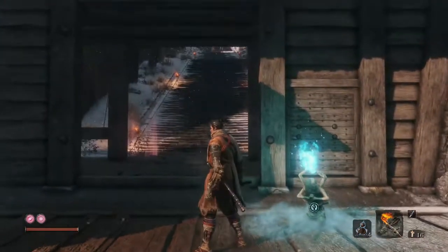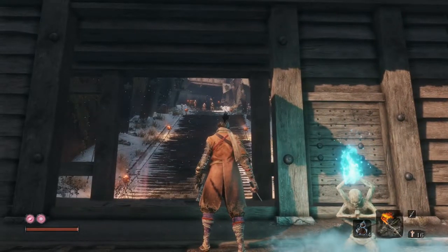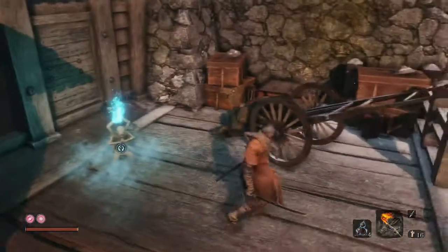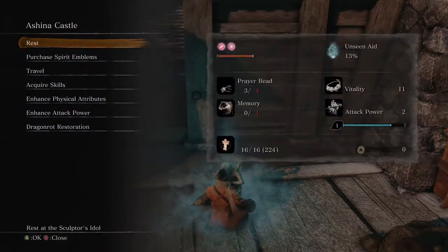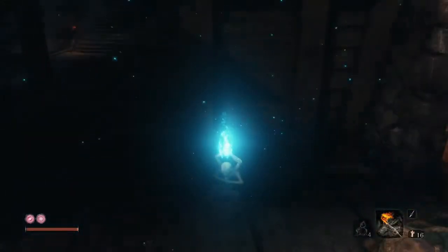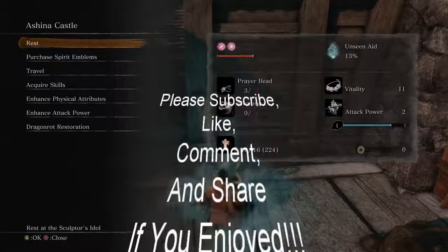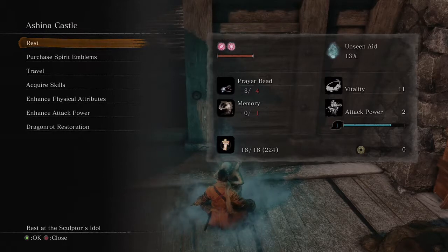I'm going to end the video there. In the next video, up this hill is the General surrounded by a bunch of men. We're going to use the Shuriken to kill the men hopefully without alerting the General, then sneak on him and get a death blow. He has two health bars — two lives. Please subscribe, like, comment and share this video with your fellow gamers, friends, family and followers. We now have three prayer beads and no gold left — what do you think of that? Check out the next video, thanks for your support!